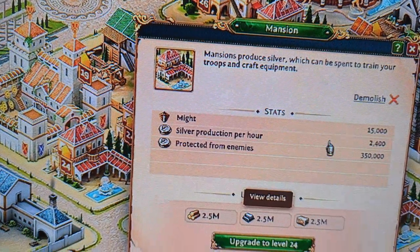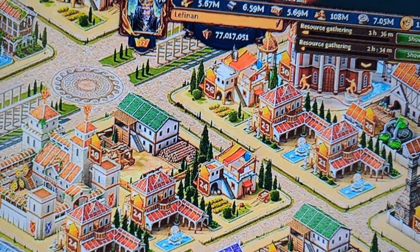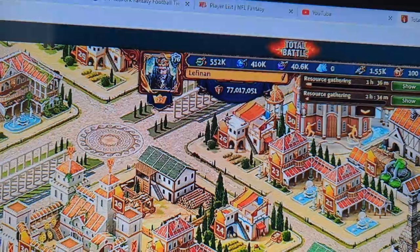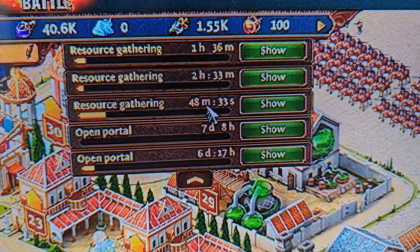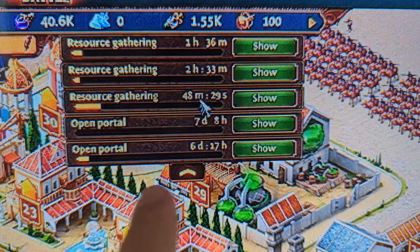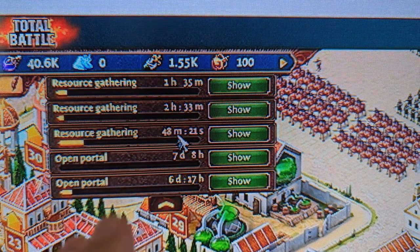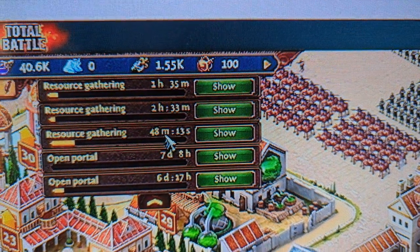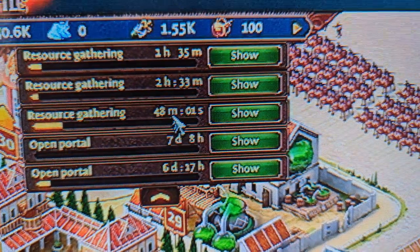For those wondering how to know if the clan is doing something — these are all the different activities I have going on right now. If the clan was doing something, you would see in the taskbar something like 'clan research' or 'stone cutting research.' Right now my taskbar has nothing. On the phone it looks similar but it's on the left-hand side in the upper part — just look for that little golden tab. That basically lets you know the status of your stuff.